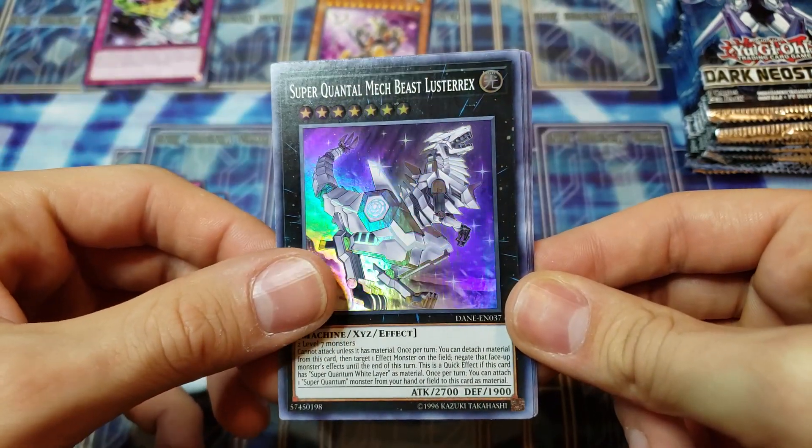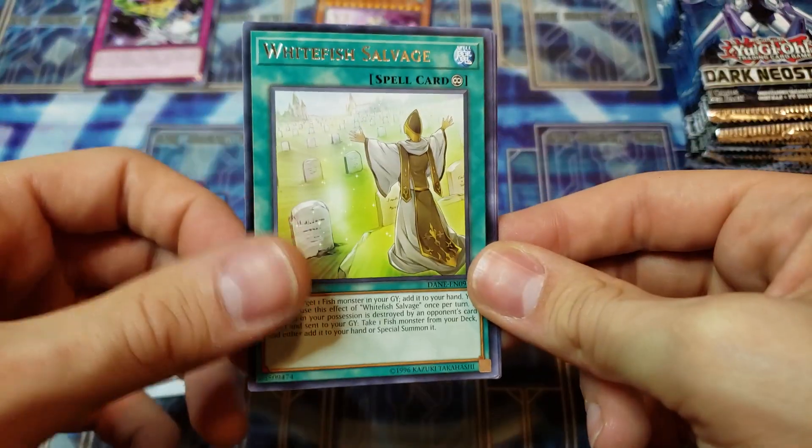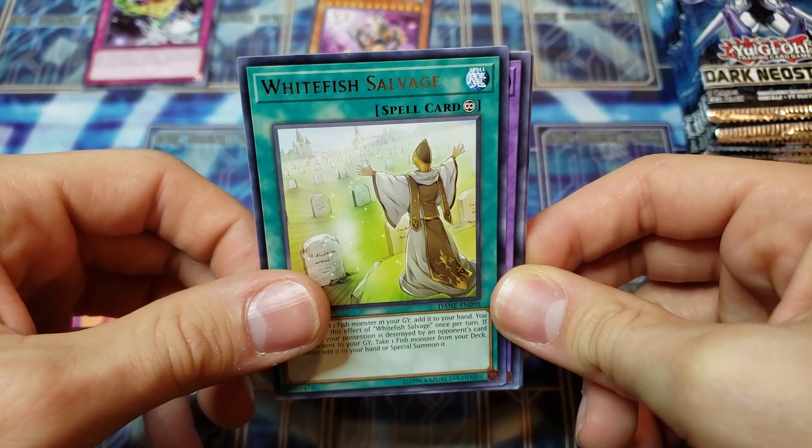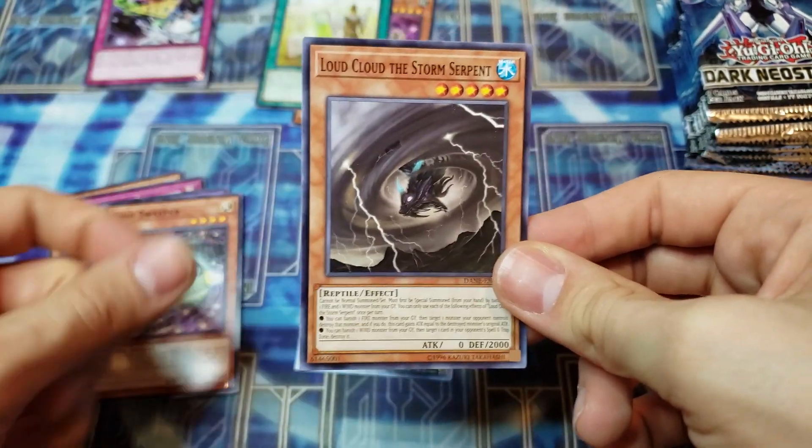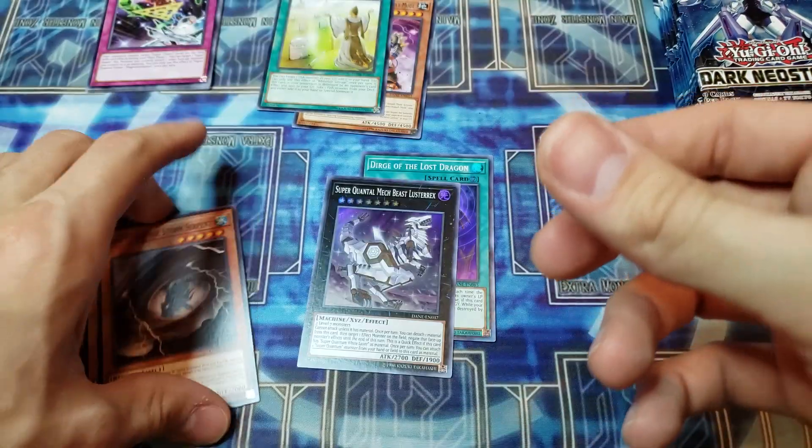Alright, Super Quantum Mech Beast Lustrex, Whitefish Salvage for the rare, Grid Sweeper, and Loud Cloud the Storm Serpent.